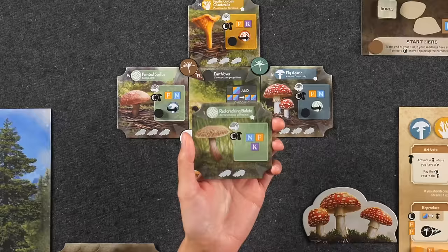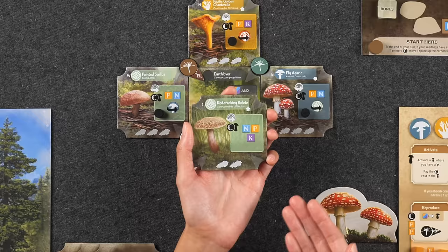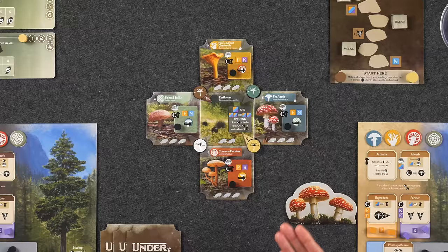These actions represent the various aspects of the symbiotic relationship that occurs between trees and fungi. Let's take a look at the anatomy of a mushroom tile. Each mushroom in the game comes in one of four types based off of their physical characteristics, distinguished by both a color as well as a symbol. Each mushroom tile has an activation cost as well as an ability that players can utilize throughout the game, and they're potentially worth a certain number of points shown at the bottom for each player that has a root on it at the end of the game.